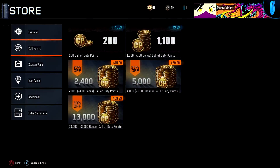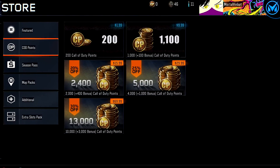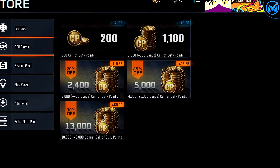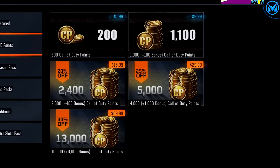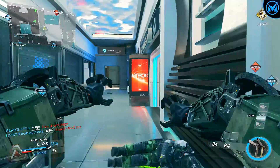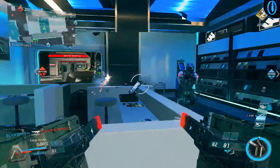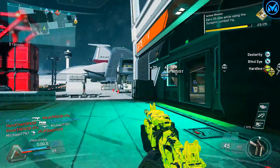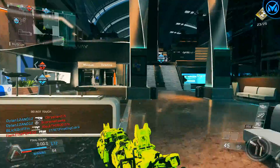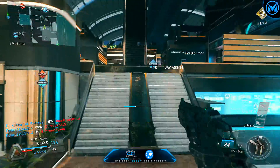Within Black Ops 3, CoD Points made a return once again, but this time they were actually used to purchase supply drops. People could go into the Black Ops 3 store and purchase CoD Points as an easier and more efficient way to unlock supply drops. Of course, Activision made a ton of money off this — I'm pretty sure they made like four times the money than they made on the actual video game, which is absolutely insane.